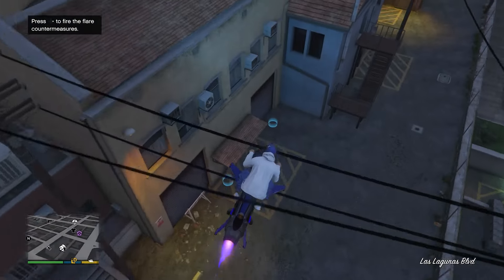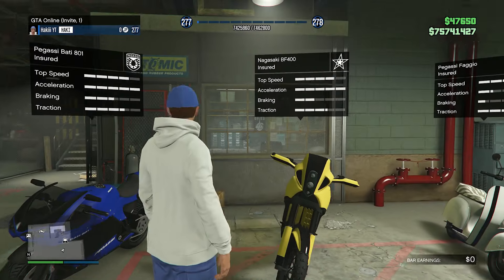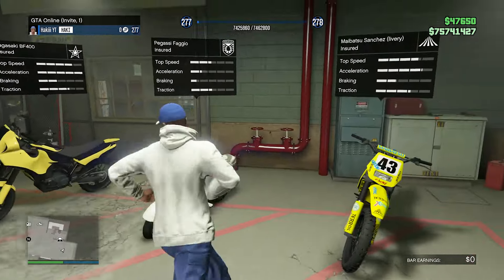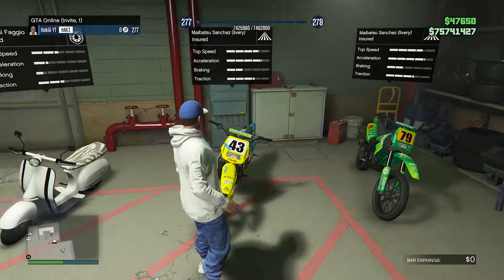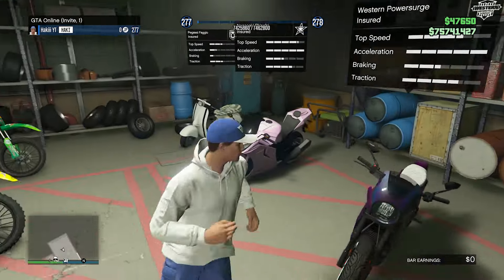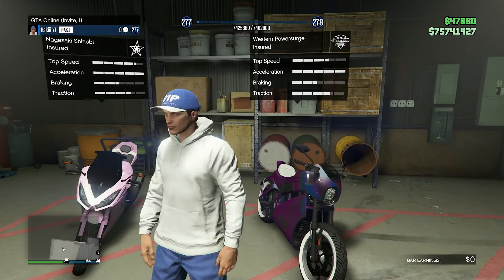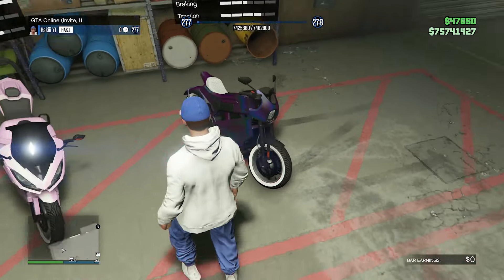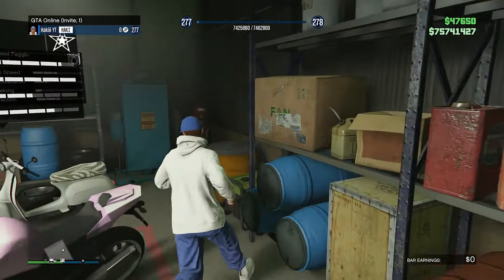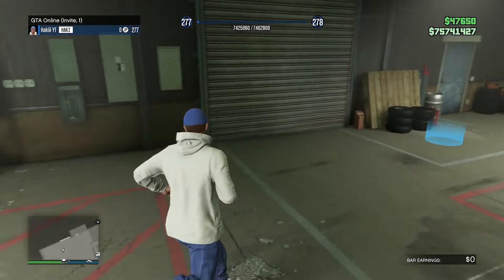Might as well show off the motorcycle club, even though I only have a few interesting motorcycles. Matte blue paint job on the Batty 801. The BF400 in secret gold. The Sanchez with a livery. Another Sanchez. Then we have these two cool ones — the Power Surge, an electric bike that's really expensive, with a chameleon color. And finally the Shinobi with a nice looking pink and white.